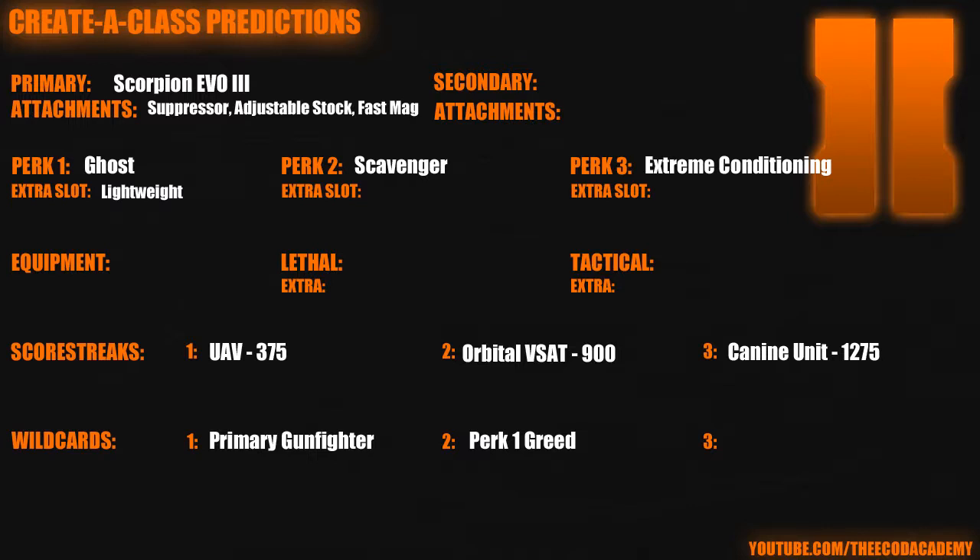I have the Suppressor, which is self-explanatory. Adjustable Stock, which acts as Stalker in Black Ops 2 — so you can move faster while aimed down sight. And Fast Mag, which is Sleight of Hand. For Perk 1, I have Ghost and Lightweight. Ghost obviously for stealth to keep me off the UAV, and Lightweight because this is a flanking class. When I play stealth, I like to flank a lot because that's how you get the most out of it — coming from behind the enemy with stealth is really useful. Scavenger, just because I don't want to run out of ammo and have to use someone else's gun.